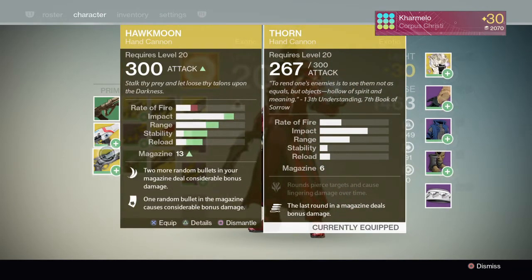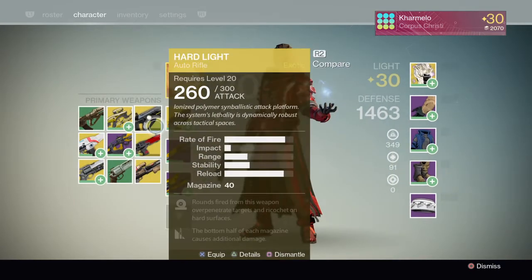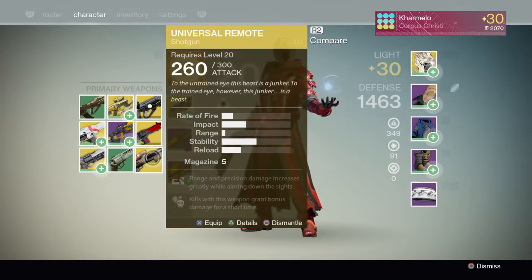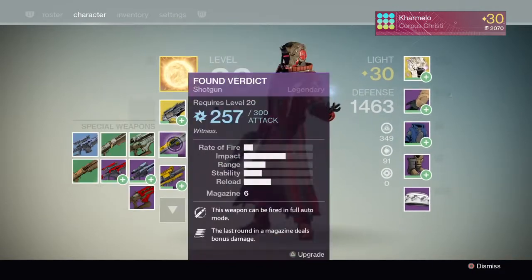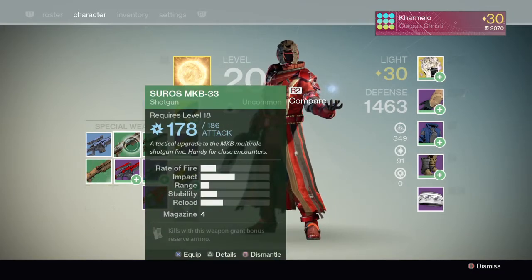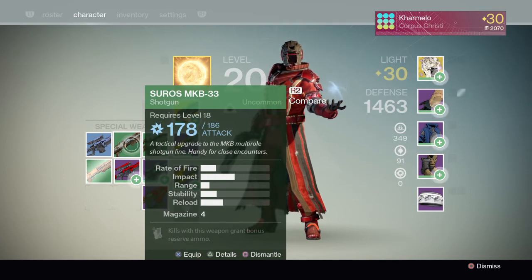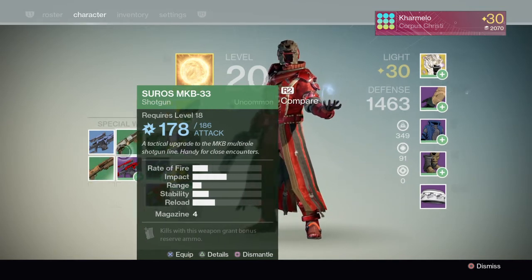As you can see, between exotic ones the sound is different, because they have even different artwork — they're completely different in many ways. However, they stay in the hand cannon field, per se. The same applies for every other category of weapons. Say, like the shotguns — I'm going to try out the Found Verdict, which is a legendary shotgun, versus the Suros MKV-33, which is an uncommon shotgun.